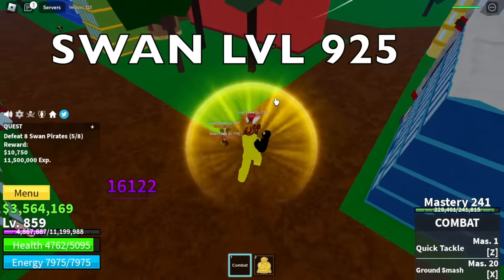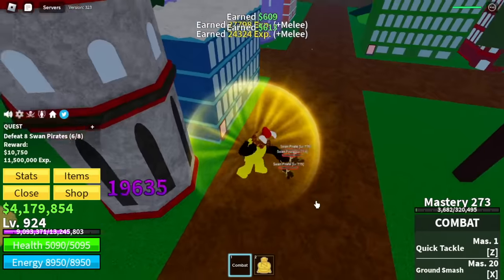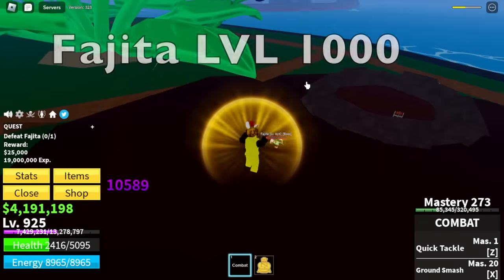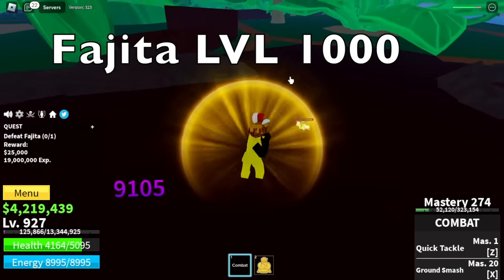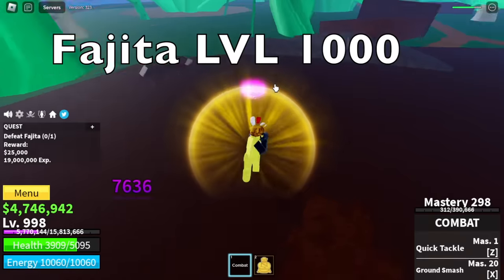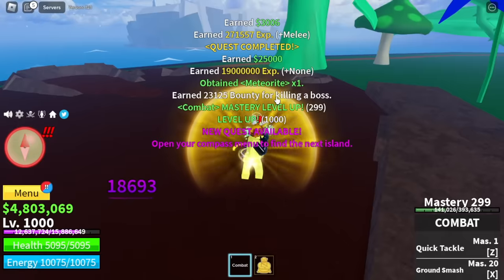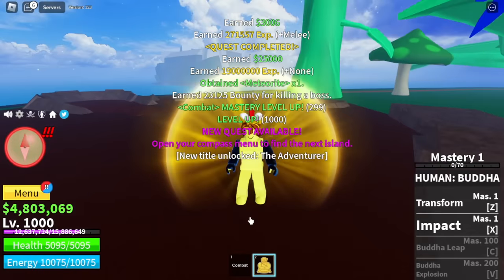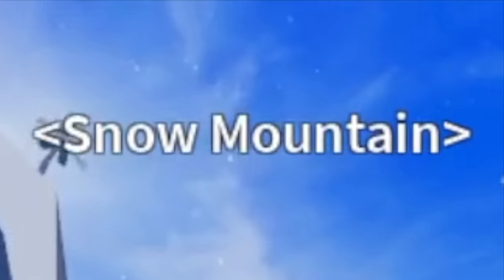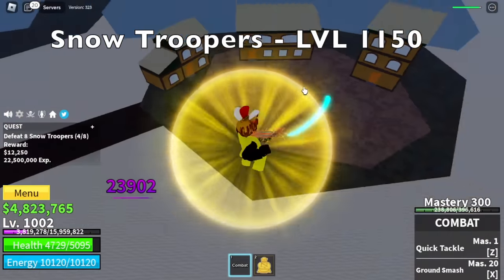So we're going back to the swan pirates and grind until level 925. After this, we are moving on to the green zone and defeat Fajita until you reach level 1,000. You can do server hop here, or if you are having a hard time defeating Fajita, you can just head to the graveyard island and defeat zombies. So at level 1,000, you can start the V3 mink quest.